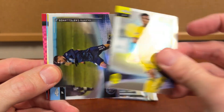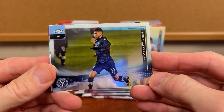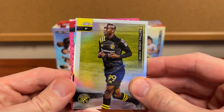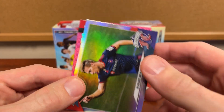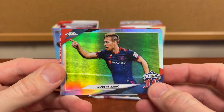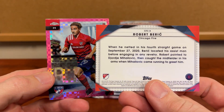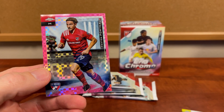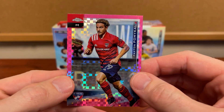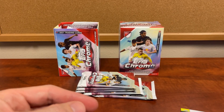Starting off with the rookie. As always, Topps Chrome always has sharp cards. I guess the only issue at this point is they're just everywhere. That looks like a little bit of a prism, and yeah, it looks like it's prism, and then here is — I'm guessing — the refractors we're gonna get in each one.